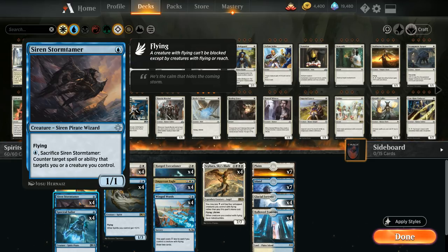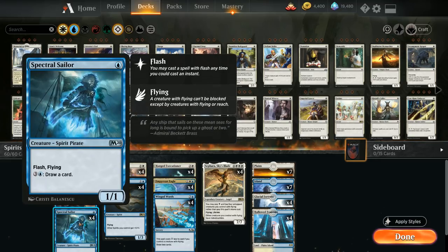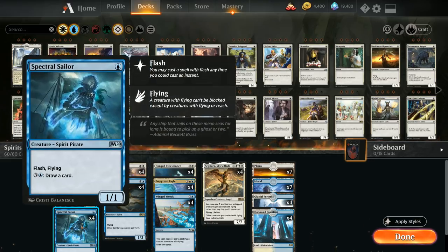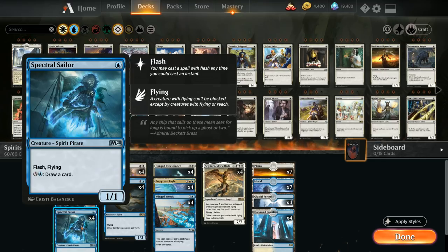Siren Stormtamer can protect one of our creatures from a removal spell — very important if we have Sephara in play, since we can use the Stormtamer to protect her. Then we have the full playset of Spectral Sailor, probably the best one-drop in the deck. It's a spirit, so it picks up the +1/+1 from Supreme Phantom, has flash so we can play it at instant speed, and its 4-mana activated ability to draw a card is great for refueling.